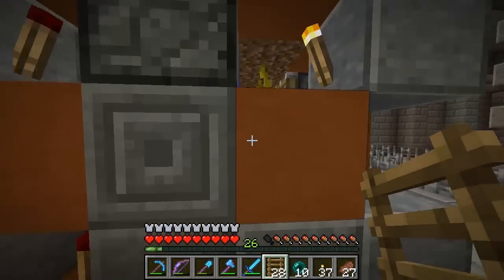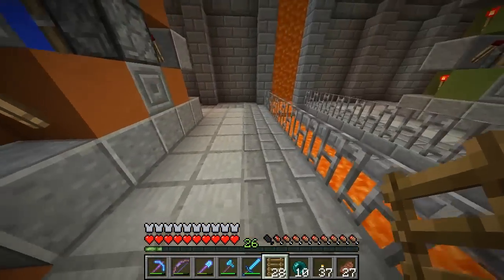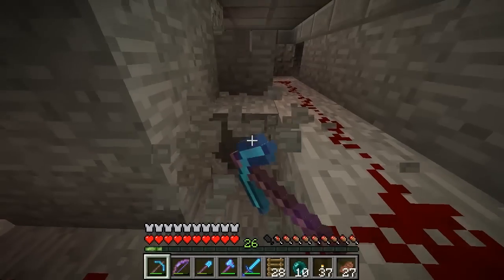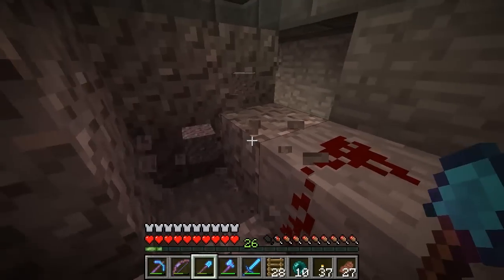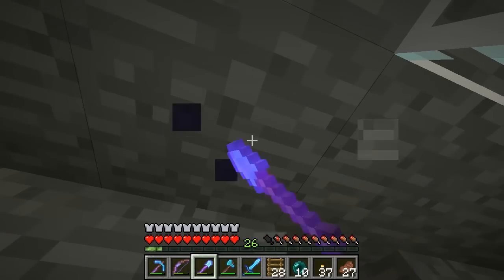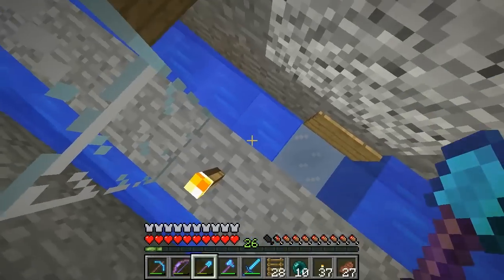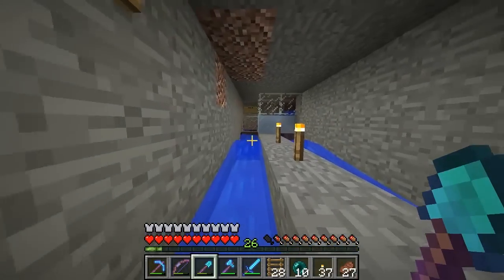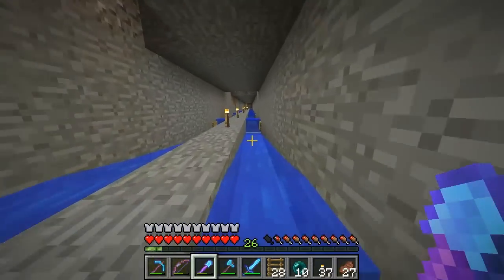These water elevators no longer go to here - let me dig in to show you. So what I made is a little item elevator system. All four towers - two melon, two pumpkin. The pumpkin flows into this item elevator path, and since they're on opposite sides I had to flick it so one comes over and the other comes under. We'll run down this path and I'll show you the storage room.